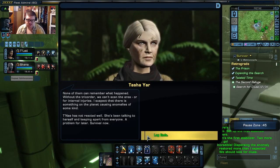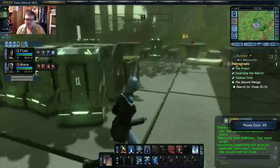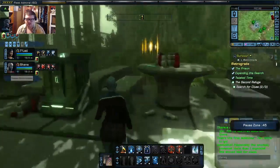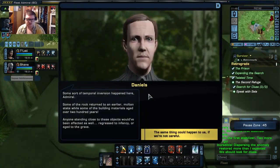I suspect there is something on the planet causing anomalies. Tanay has not reacted well — she's been talking to herself and keeping apart from everyone. Some sort of temporal inversion happened here. Some of the rock returned to an earlier molten state, while some building materials aged over 200 years. Anyone standing close to these objects would have been affected — regressed to infancy or aged to the grave.